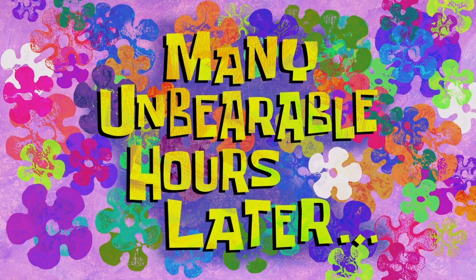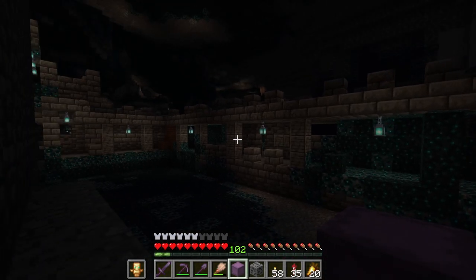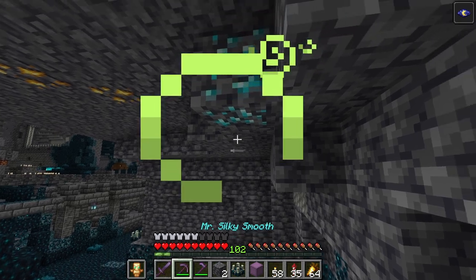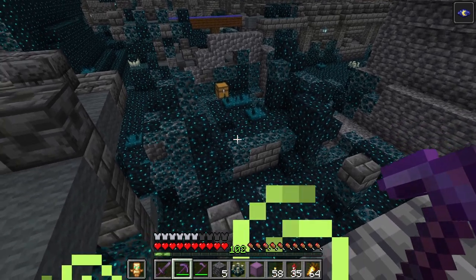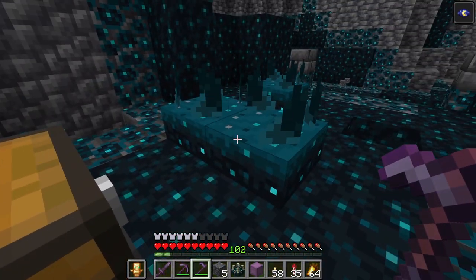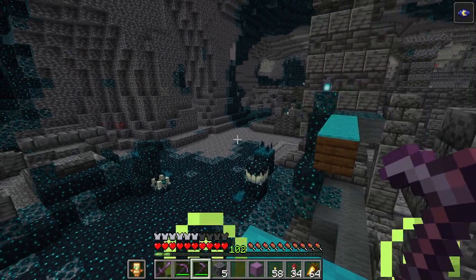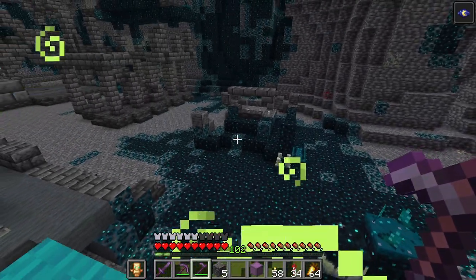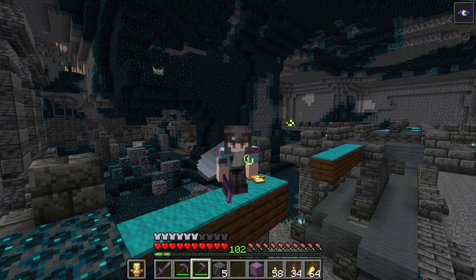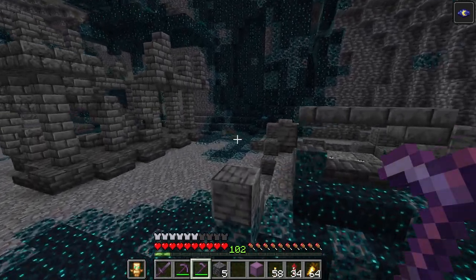Many unbearable hours later — that doesn't look like a trail ruin, that is an ancient city. That is a very scary ancient city. God, this is so dumb. I really want those diamonds though. Now if that sculk sensor went off and a shrieker didn't go off, I'm going to guess we're good. God, imagine if we got it on the first try. It's actually a super low chance we're going to find anything of value here other than the obvious valuable stuff. The armor trim I'm looking for — the super rare one — is like super rare. I've seen a lot of people go to six or seven ancient cities and still not find one.